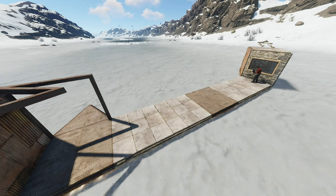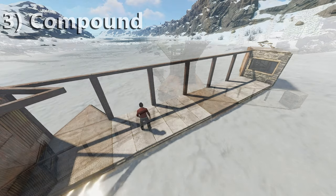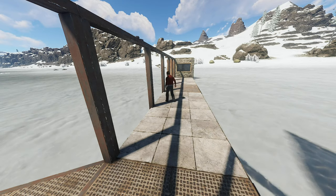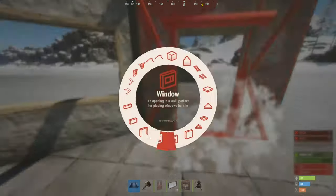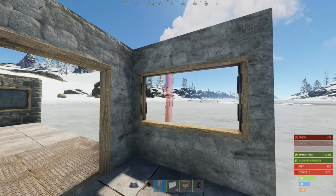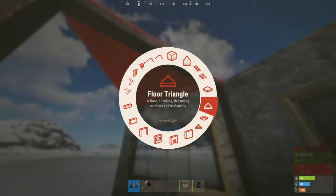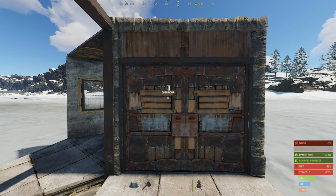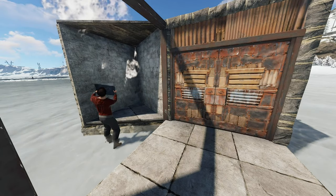With that done, return from the external TC to the base with metal frames. Now the gatehouses. From this second stone square, add two triangles to the left, and continue like so. This triangle behind the gatehouse will contain a turret looking towards the base.